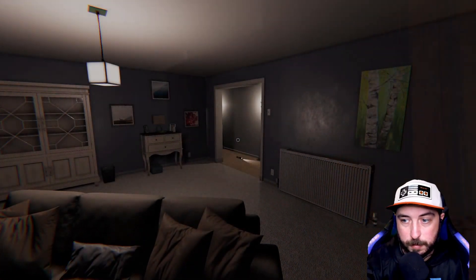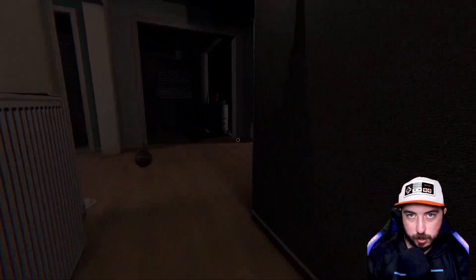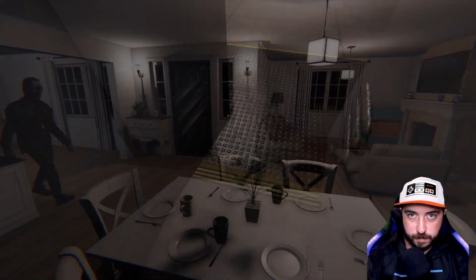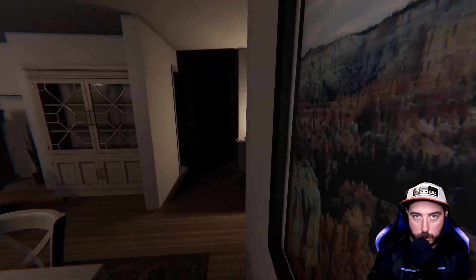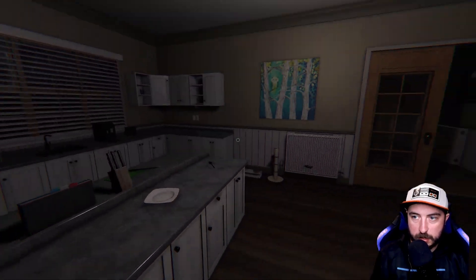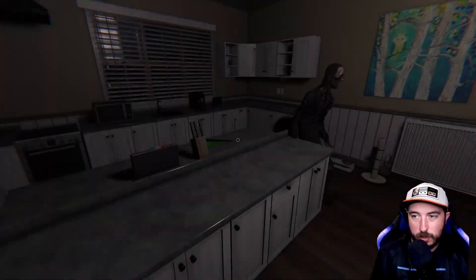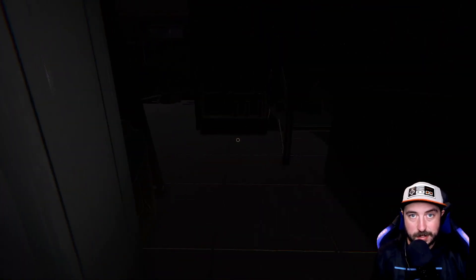In Edgefield, we're luring the ghost to one side of the couch while we go to the other and then sprint away at the end, using the line of sight breaks to get to the lockers safely. Same thing in Ridgeview around the dinner table — we're not sprinting as the ghost comes towards us. We lure it around the table and then sprint at the end because it takes the ghost longer to turn around. In another example, we're not using a full three-second sprint; we're doing it in little bursts, going around as they get closer, and we can repeatedly loop the ghost around the table and then get away safely.